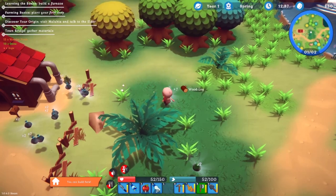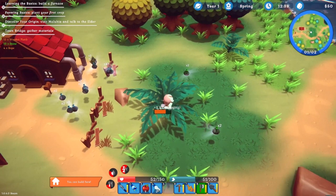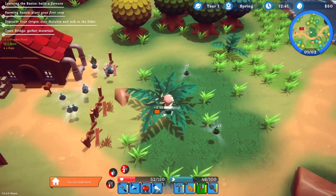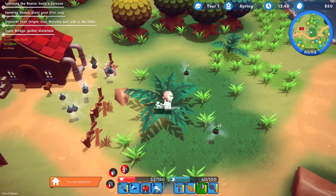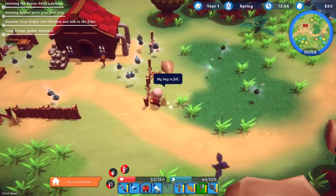I thought a chest would be some way of having the inventory sorted, but as you can see when you go to the crafting table it's not there to be seen. Maybe I need to unlock something — not too sure. We need to look into that.